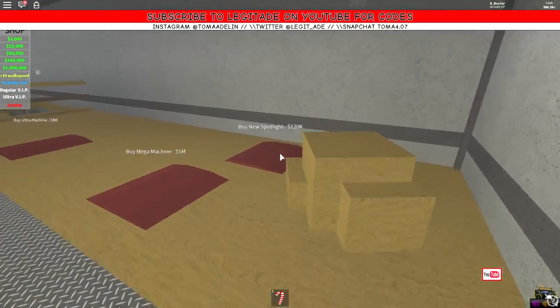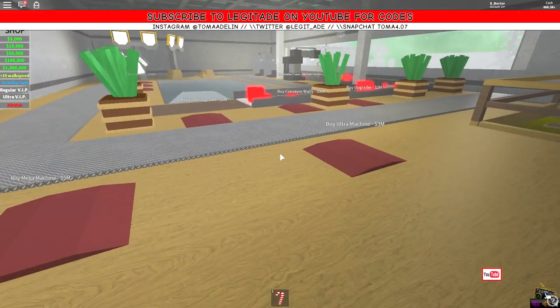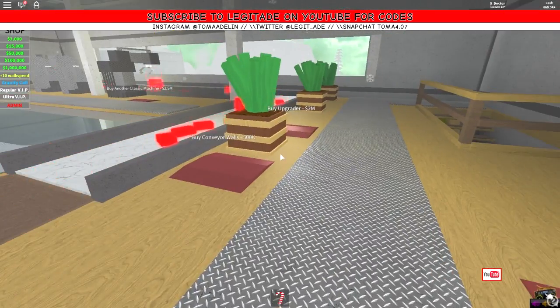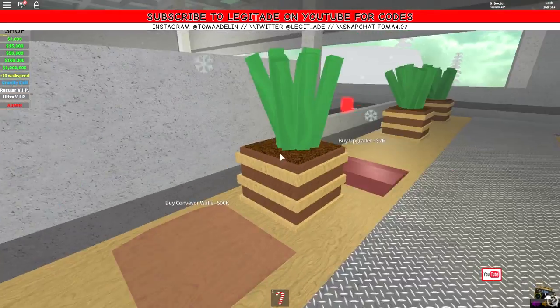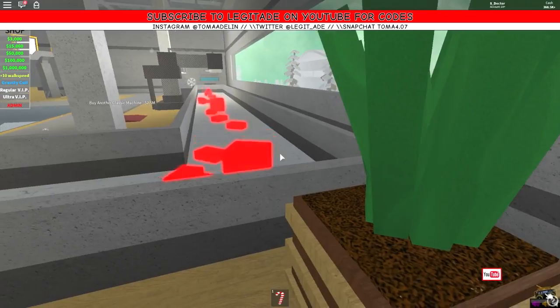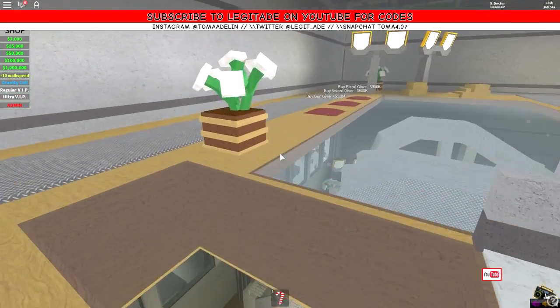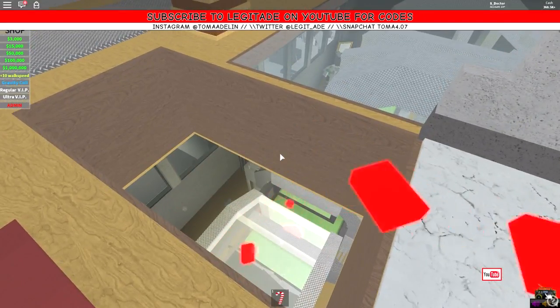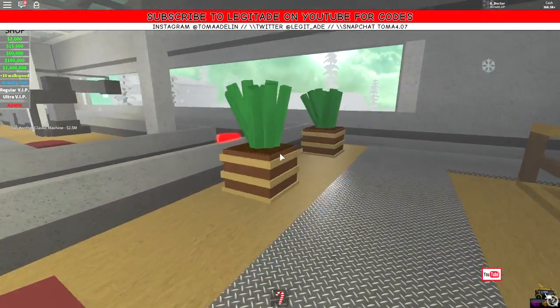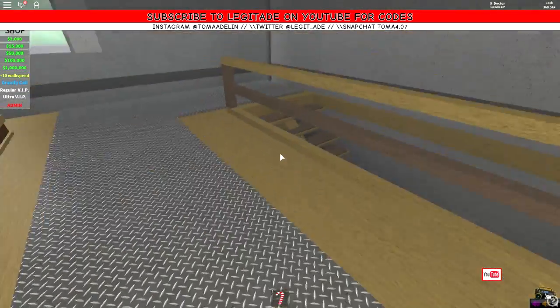We can buy a spotlight for 120,000 — there we go, so that looks pretty and lit. Upgraders and stuff here — we can buy the conveyor walls perhaps, just for this last section. Then we have upgraders really: 2 million, 2.5 million, 5 million — so that's like 10 million pounds worth there. 10 million pounds worth — and that is an awful lot of money. Wowzers!